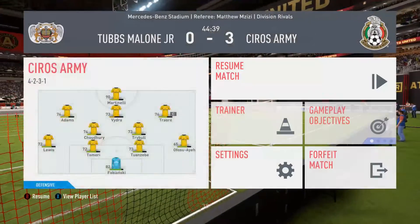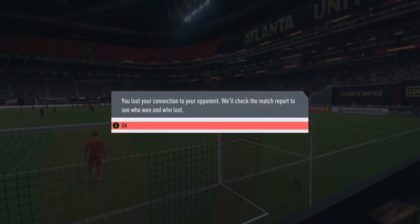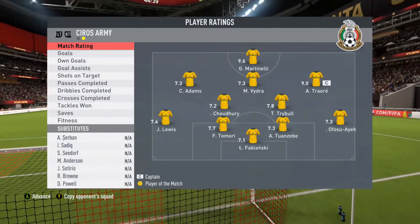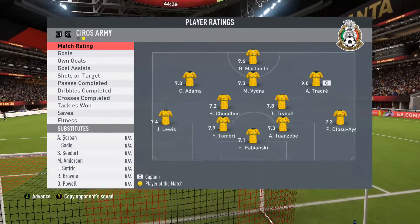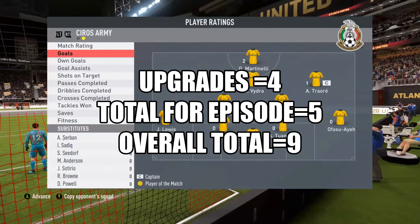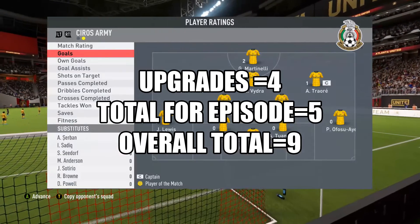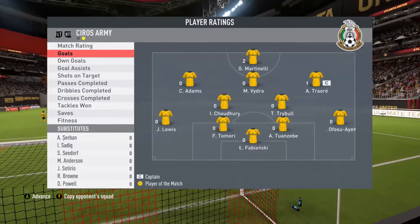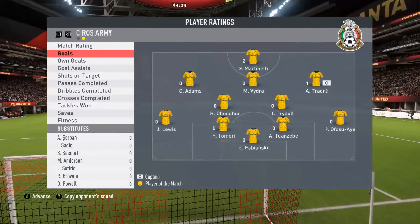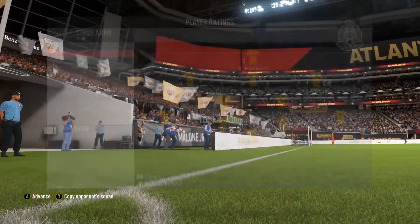Go for Odemetriore - opponent's gone. Get in, let's go! That is going to be a win. That's going to be the last game of the episode - we're going to get a win and a Man of the Match from Martinelli with two goals. That's four upgrades from that game, putting us on a total of nine upgrades, which is absolutely huge for the team.